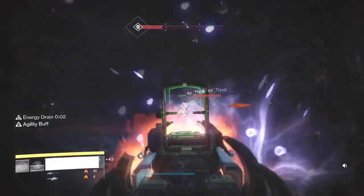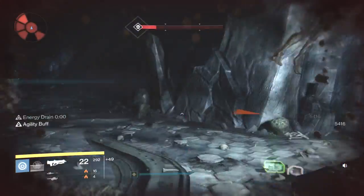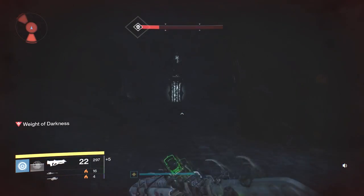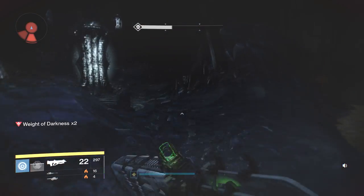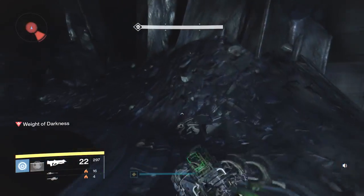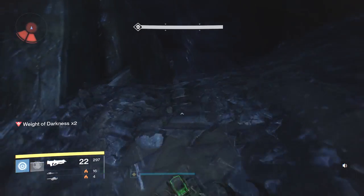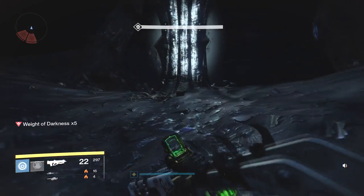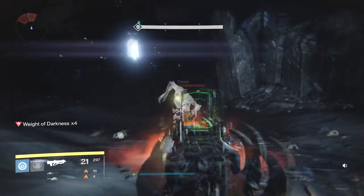Drop that Grenade off. If you drop that Grenade the way I'm doing, you can take all the Thrall out. The good thing about doing that with the Grenade is it not only creates the ability to respawn your Grenade very quickly, but it also regens your health. So once we get up to the top of this hill, it is a little bit easier — you get a little bit of a breath.